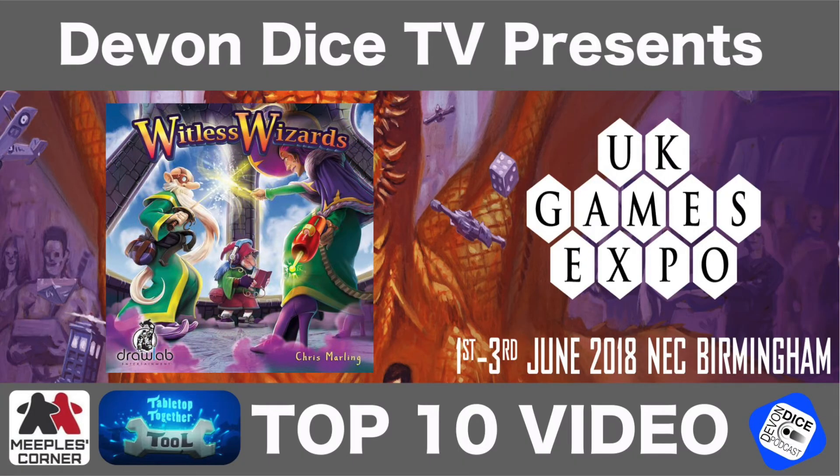Number 6: Witless Wizards. Two to four players, 15 to 25 minutes, ages ten and up. Publisher is Draw Labs Entertainment, hall two T7. Designer is Chris Marlin, a good friend of mine, bringing his push-your-luck wizardry card game to UK Games Expo. Each round all players draw cards from a common deck to equip themselves or their opponents. On your turn you draw a card and either keep it or give it to your opponents, making that hard decision about whether the next card could be better. That's what push-your-luck is all about — and this also sounds like Biblios, which I like, so I could like this as well.